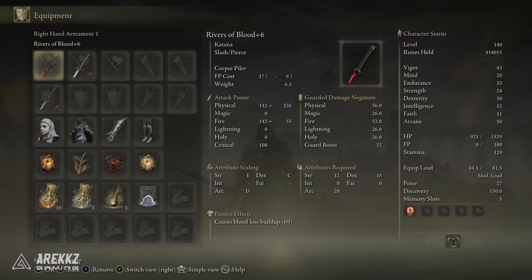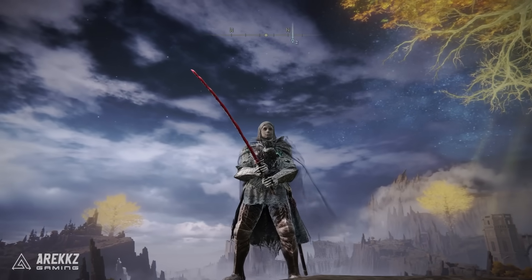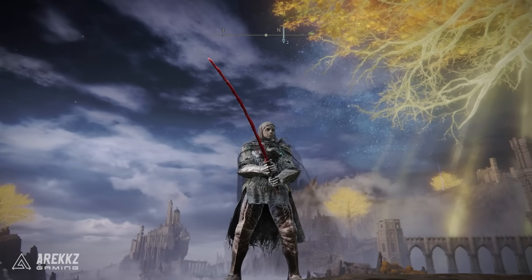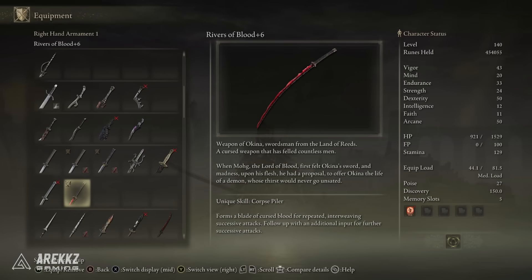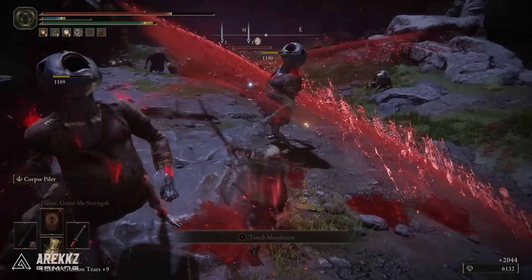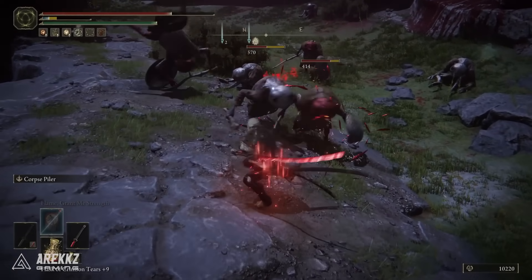First things first, in our primary weapon slot we have Rivers of Blood because this is now fixed — it is a fantastic weapon. The unique skill Corpse Piler makes light work of a lot of enemies and racks up blood loss buildup incredibly quickly. This one is currently sitting at plus 6, so it has 69 blood loss buildup. It will go up a little later once I upgrade it further, but it is still hitting incredibly nicely.